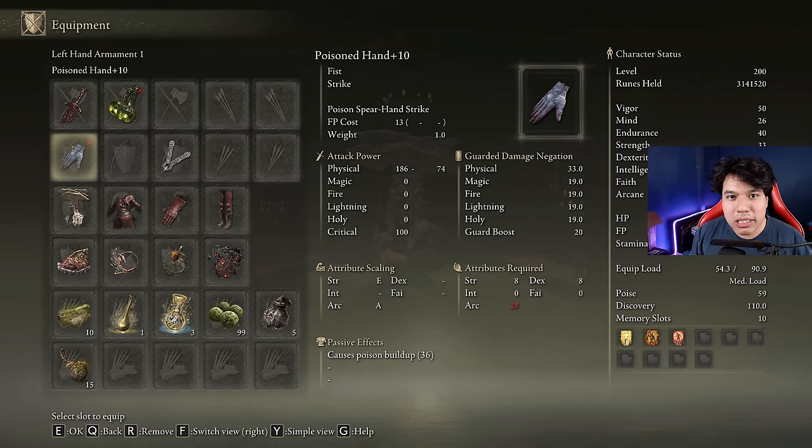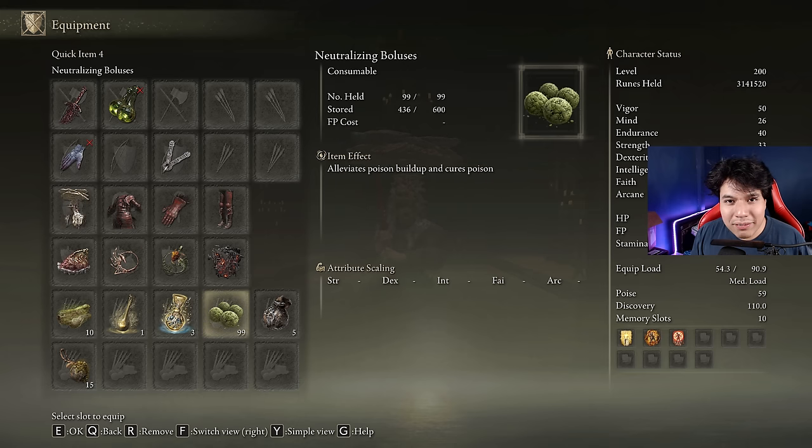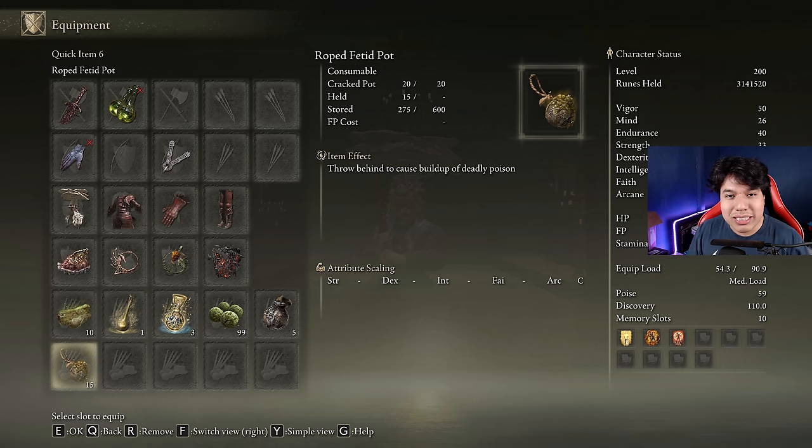Now I am going to address the items that are completely optional but will boost the power of this build a little bit. First we have the Poison Hand, which increases our damage by 7.5% with each poison proc, and it stacks with the Mushroom Crown and the Kindred of Rot's Exultation. Next we have the Neutralizing Boluses, which allow you to cure the poison — very useful if you want to slow your HP drain or proc poison again while fighting. We can also use Oil Pots on targets that are highly resistant to fire to reduce their defense against fire damage. Finally, we have Rope Fetid Pots, which are especially useful if you want to proc poison while fighting or against bosses that have 2 or more phases.